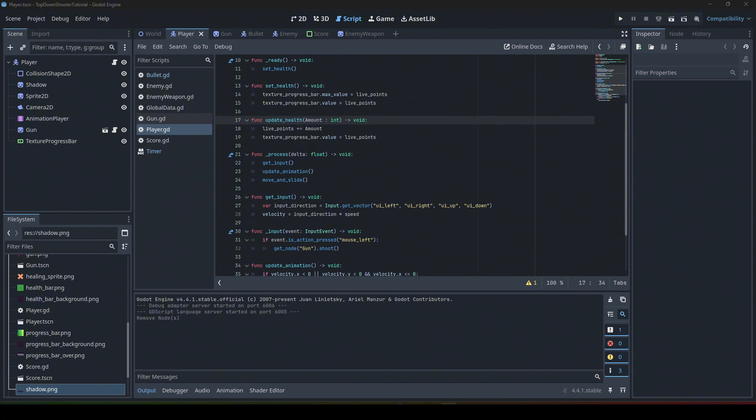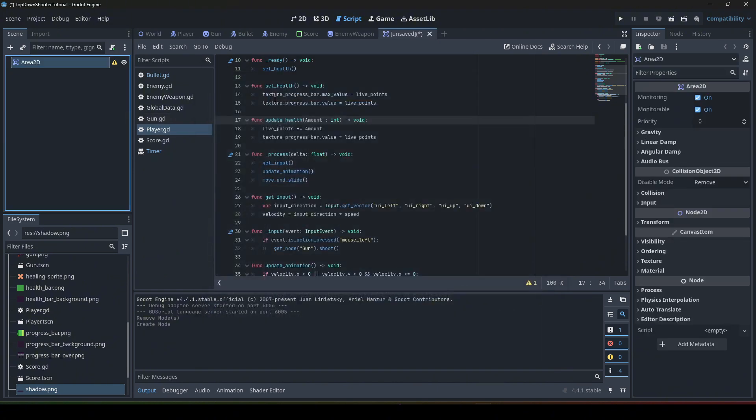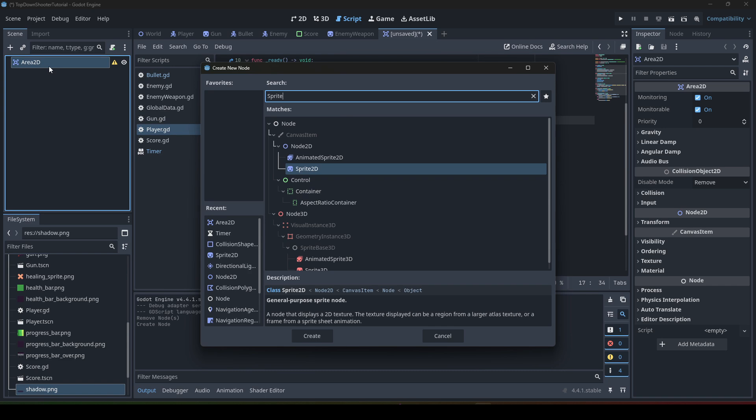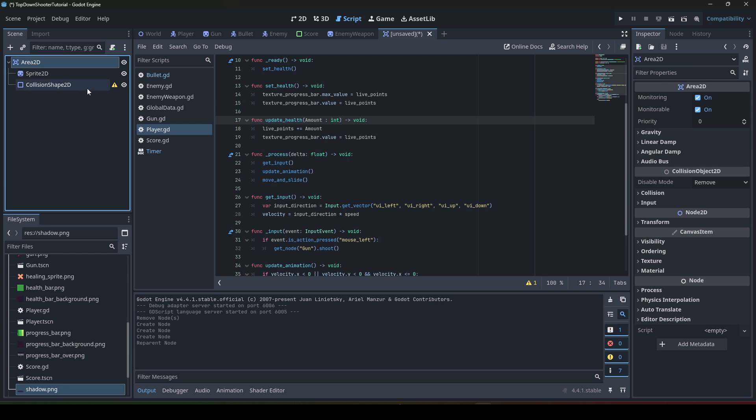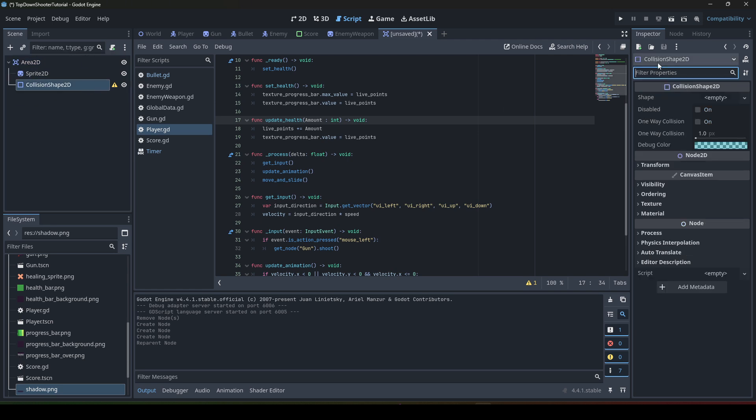We start by creating a new scene, which will be an Area2D scene. This Area2D scene will be used as our collectible. We need a Sprite2D as a child, and we also need a collision shape as a direct child of the Area2D.